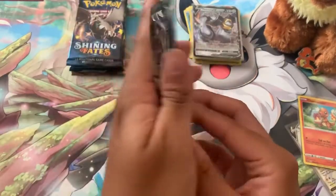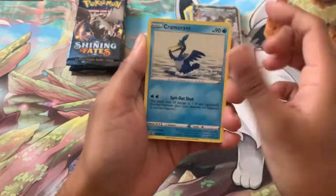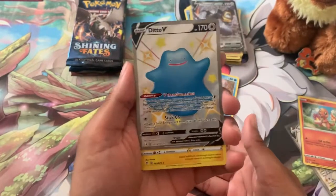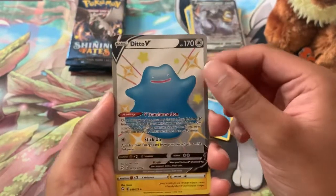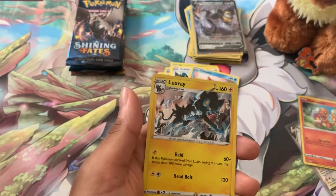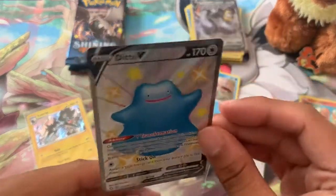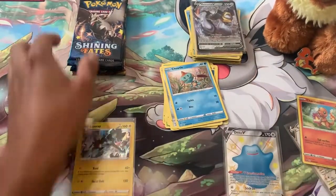Now let's get into the Shiny Fates packs and see if we get any shiny cards! Pack one, here we go — Synergy Energy — Gym Trainer, Cramorant, Tropius, Morpeko, Cufant, Chewtle — and oh, right away: Shiny Ditto V! We already got a shiny and a new one too — I don't have this one. And a holo Luxray too! Double banger — a rare Ditto and a holo Luxray. Let's get you in a sleeve. First hit right off the bat: Shiny Ditto V!